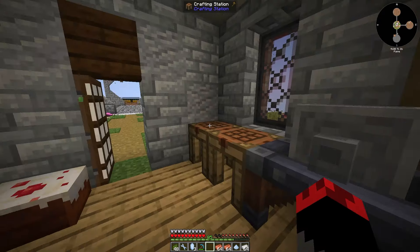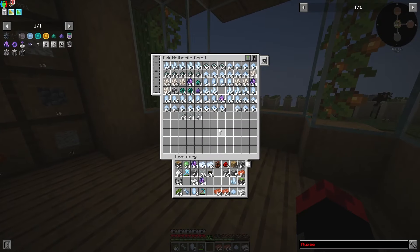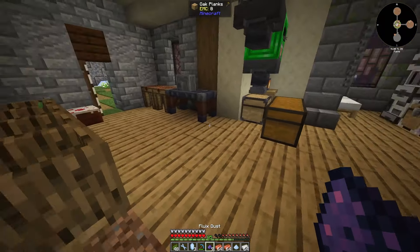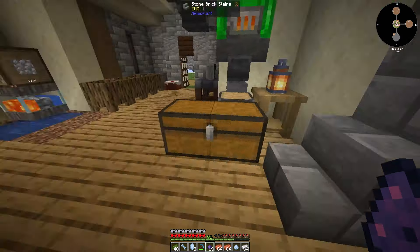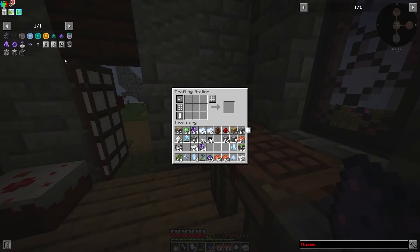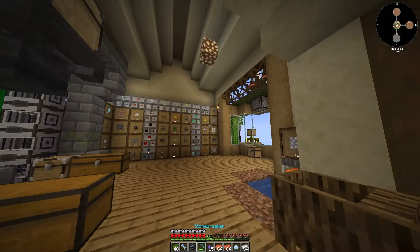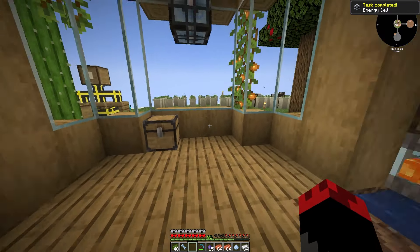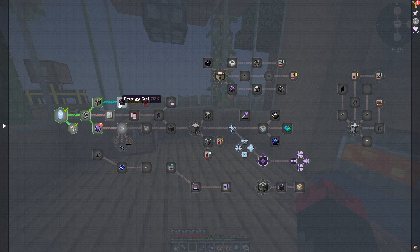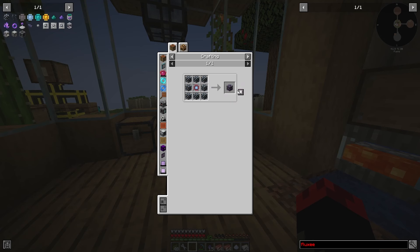Then we are going to make the energy cell — I don't have any... oh, here they are. That's why we need the flux crystals, that's why I have some up here being made, because we need quite a bit of it. For now we're gonna make one. We're getting energy like crazy, awesome!